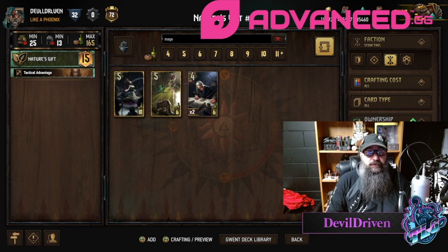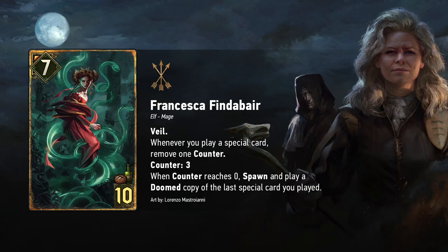First let's go over the haymaker — Francesca. She is seven strength, ten provisions, elf mage. She has Veil, so you can't poison or lock her, which is really nice. Whenever you play a special card, remove a counter. Counter starts at three, and when it reaches zero, spawn and play a doomed copy of the last special card you played.